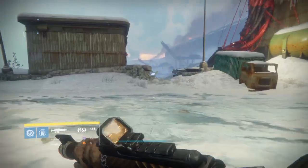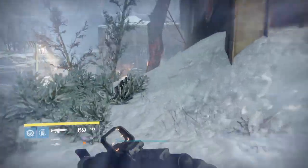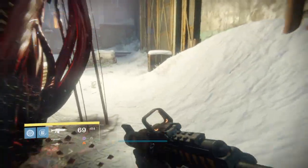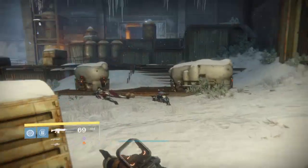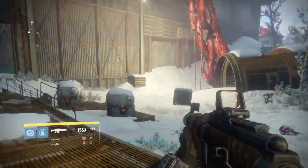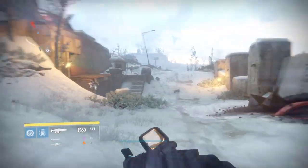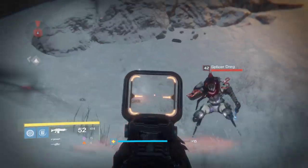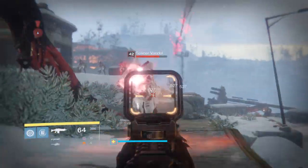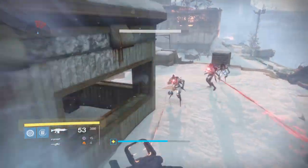Now we're going to go out and kill some enemies, if there are any left. You'll see this thing is actually really fun to use. This thing is stupid in Crucible — completely stupid, in a good way. This thing is probably one of the best auto rifles I've used in the Crucible in a long time. Looks like we got some guys over here. This thing just melts people in Crucible — just melts them. I'd love to show you, but if you know my videos, I like to do this all in one shot.